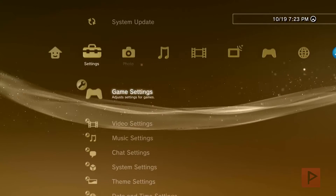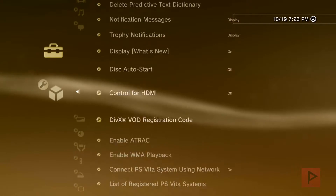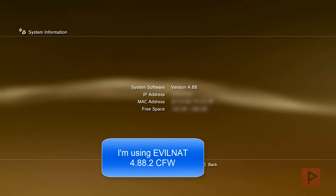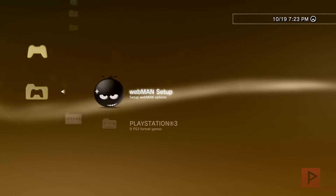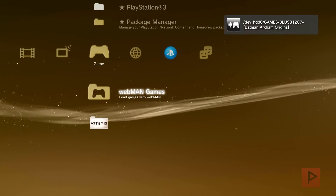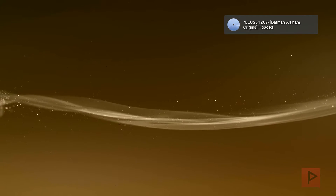Hey guys, this is Versatile from Project Phoenix Media. We want to do a really quick video today showcasing a pretty cool program on the PS3 called Artemis. I'm using version 6.2 — I'll have a link in the video description where you can download and install it. I'm running evonet 4.88.2 and installed the package file, and what we're going to showcase today is using Batman Arkham Origins as an example in conjunction with the Artemis program.